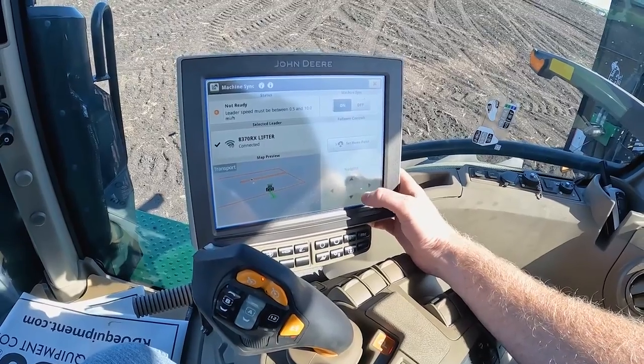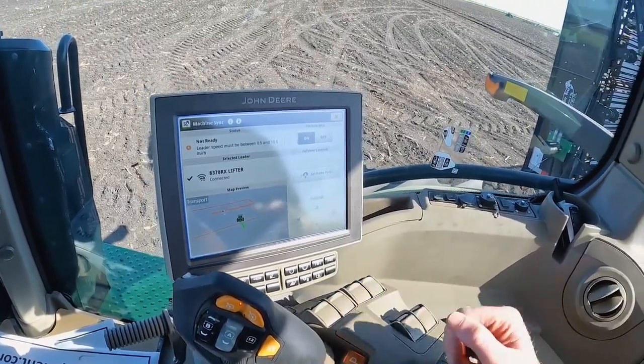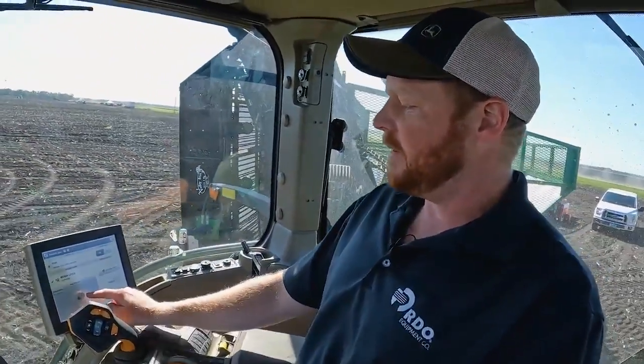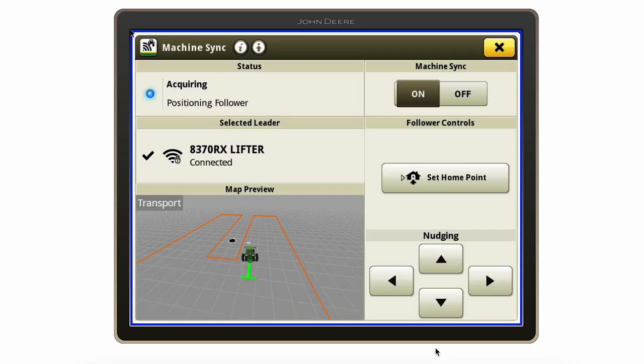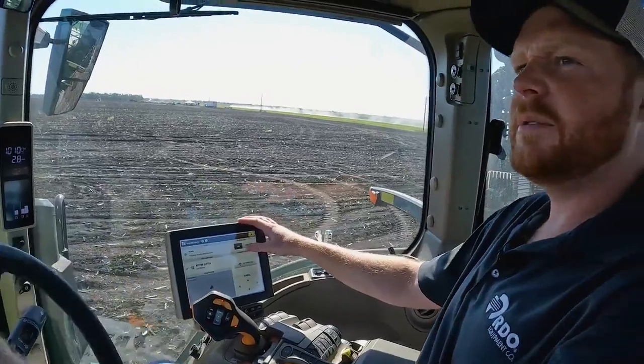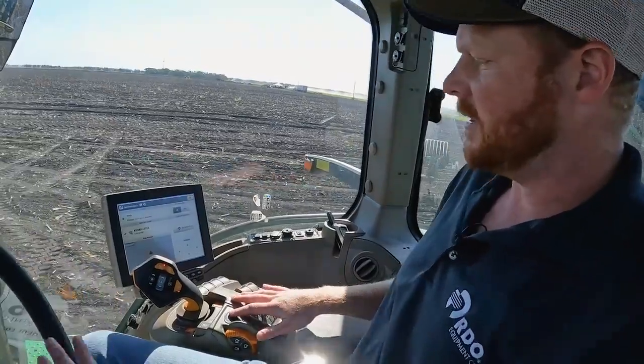So forward and backwards and then left and right we're set to six inches — a little tighter tolerance here. Notice our moving orange box here, so that is dependent on the leader tractor. We'll get a little bit to the right and then I'll hit my auto steer button and we'll let the tractor take over from there.